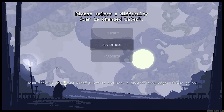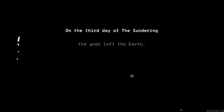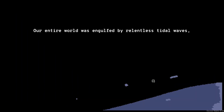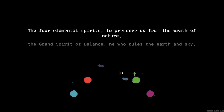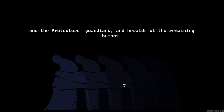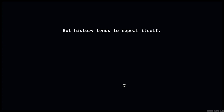Okay, let's start the story then. I'm guessing that's easy — this is normal, so let's do normal. On the third day of the Sundering, the gods left the earth and our last hopes left with them. Our entire world was engulfed by relentless tidal waves. Collapsing ground swallowed the old cities of stone and out-of-control spirits wreaked havoc. But then they came — the four elemental spirits to preserve us from the wrath of nature. The grand spirit of balance, he who rules the earth and sky. And the protectors, guardians and heralds of the remaining humans. With peace restored, thus began the age of lost knowledge and rebuilding. But history tends to repeat itself.